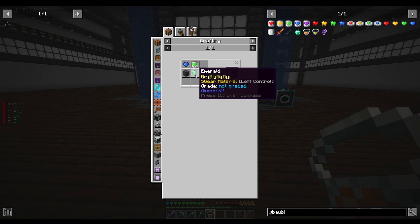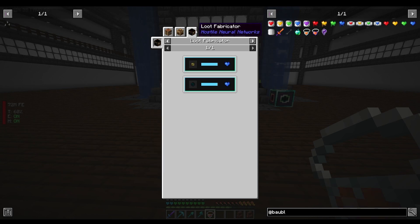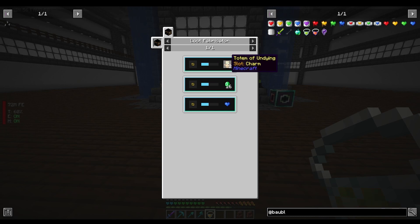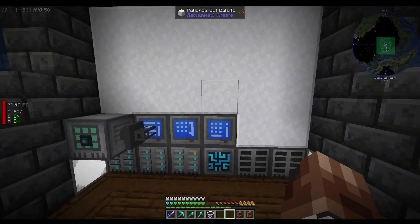After the green canisters comes the blue ones, which need netherite. We've got emerald — all we need is the blue hearts, which come from evokers or wardens. Evokers are pretty good because we know where plenty of them are in the Nether. So that's what we're going to work on.